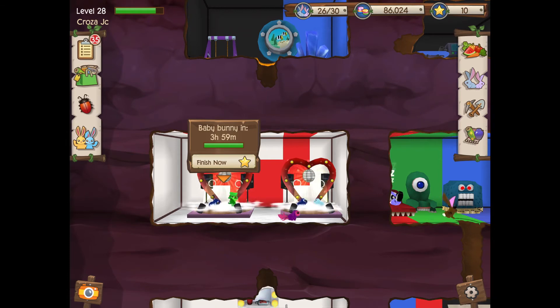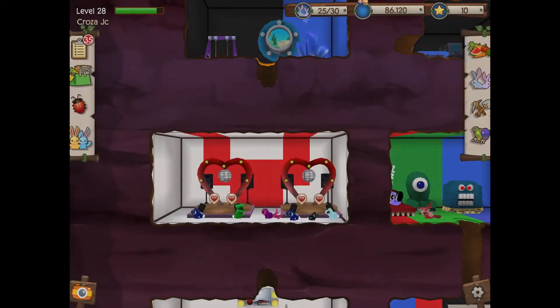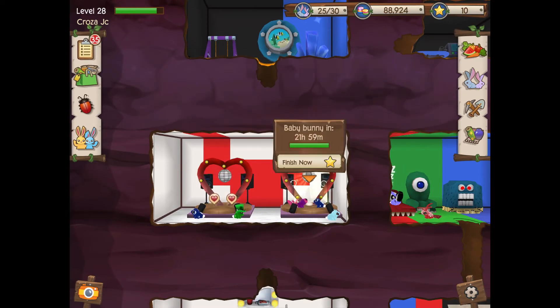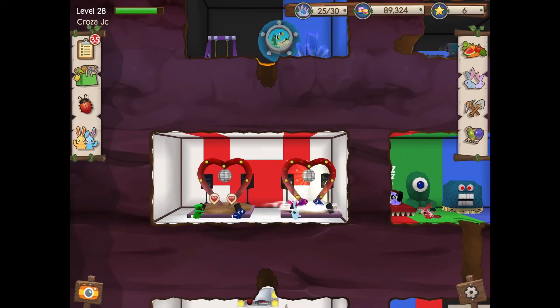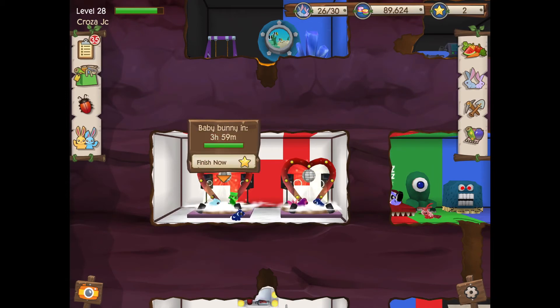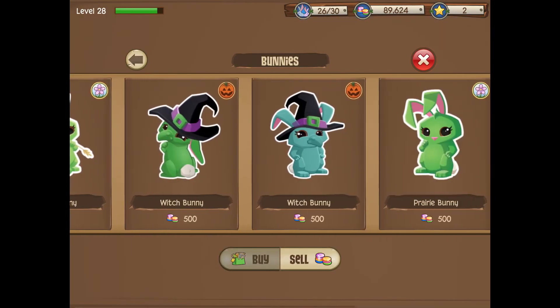Trying backwards again — it's not looking good. My predictions were correct: a moon bunny and a seafoam bunny. If I don't get it here I might just give up and try later — we've already tried these maxed. All my stars are gone now. We just keep getting seafoams. This is not looking good at all.